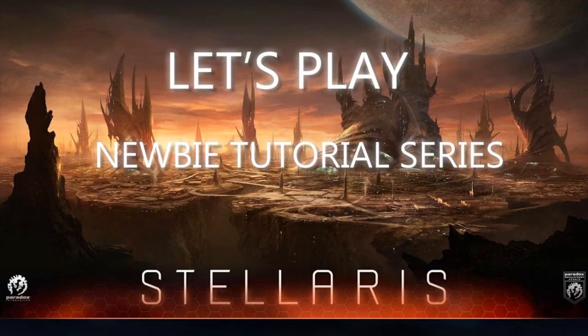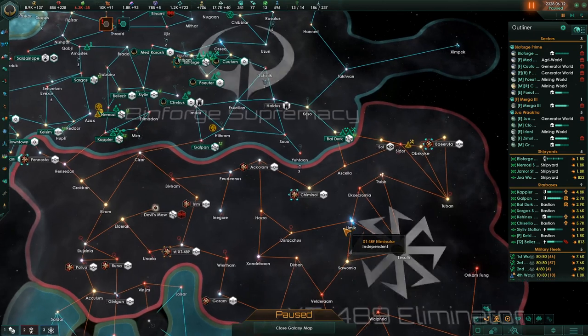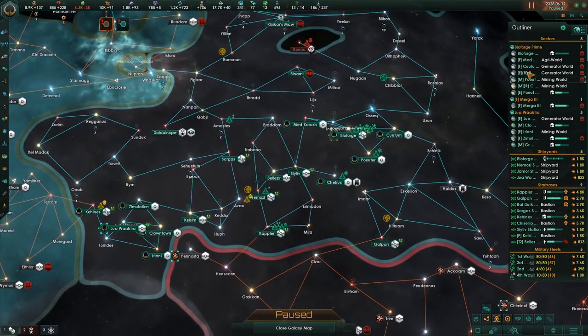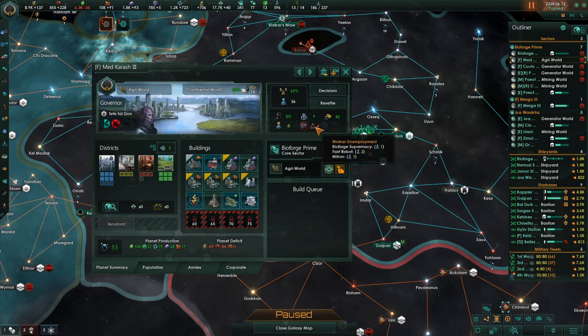Hello everyone and welcome back to the Let's Play Stellaris newbie tutorial series. I'm your host ColorSfade. It's episode 10. Here's our Empire, the Vile Forge Supremacy. We're gonna go to war with the Exterminators pretty soon, so all I'm trying to do is get my Empire set up and get these jobs taken care of.